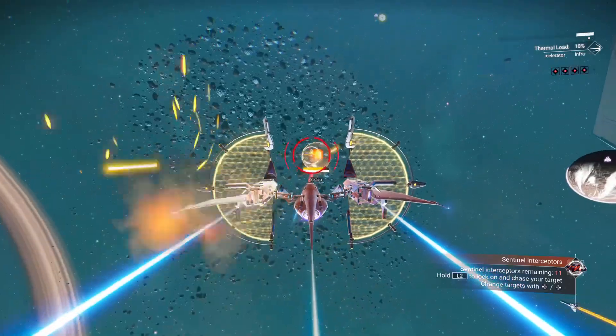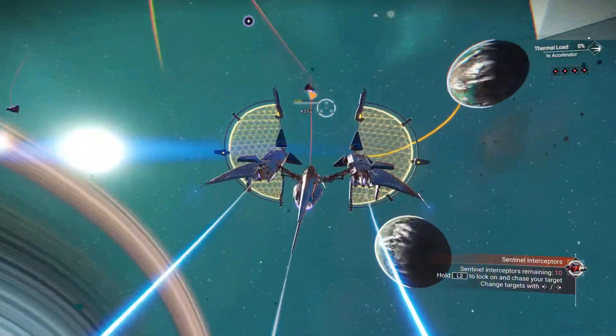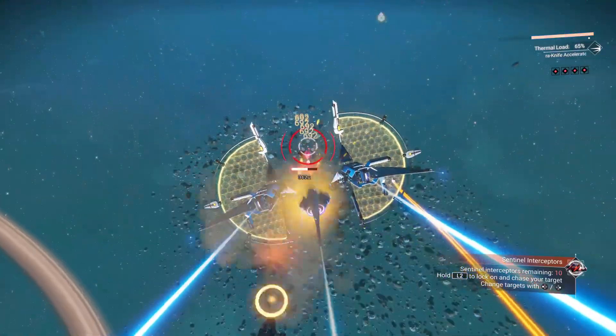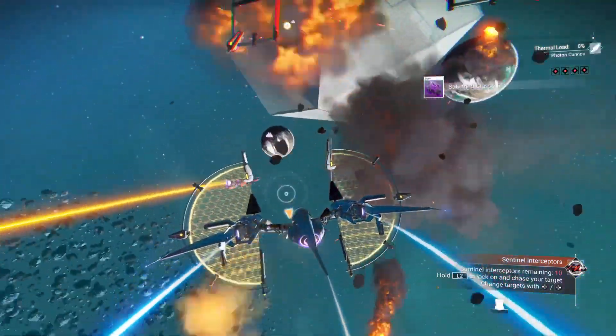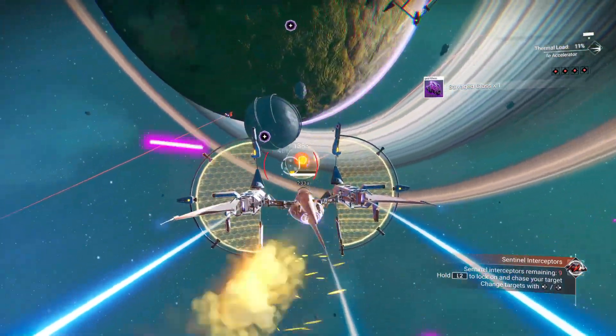A couple of tips for if you find yourself in combat with other ships: if you're having trouble targeting enemy ships, just hit the button that slows down your ship. When you hit this button it'll automatically track enemy ships for you. It's not perfect and you might need to adjust your ship a little bit, but it makes it much easier to track enemy ships.